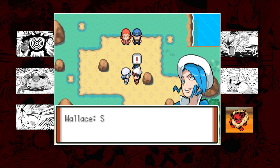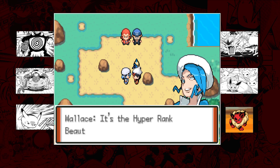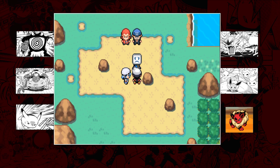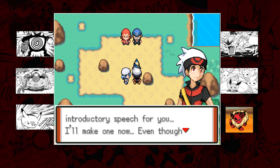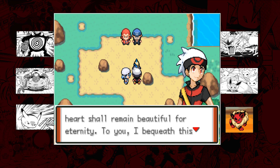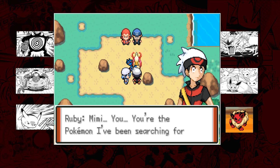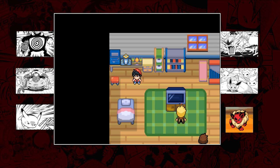Wallace, who is Ruby's master in the Adventures manga, says 'well said, I'm proud to have you as my disciple - here, take this.' It's the hyper rank beauty contest ribbon, the ribbon Mimi rightfully owns. Ruby apologizes to Mimi saying he's never made a proper introductory speech for it: 'Even though this body may rot and decay, its heart shall remain beautiful for eternity - to you I bequeath this ribbon.' And then Mimi evolves into Milotic - the Pokemon Ruby had been searching for.